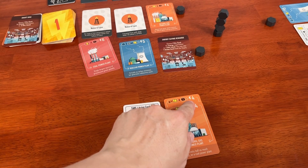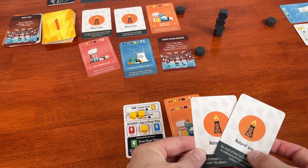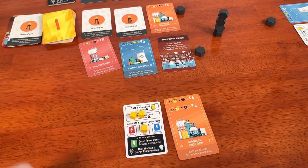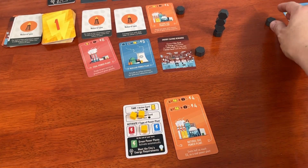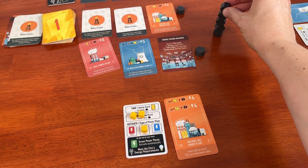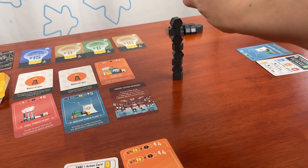Your third option for actions is to activate one type of power plant: coal, gas, or nuclear. You pay the specified cost by discarding cards and stacking carbon blocks. You can activate more than one plant at a single action, as long as you pay the cost per card.